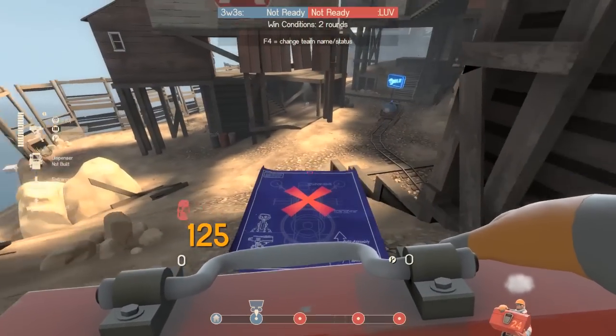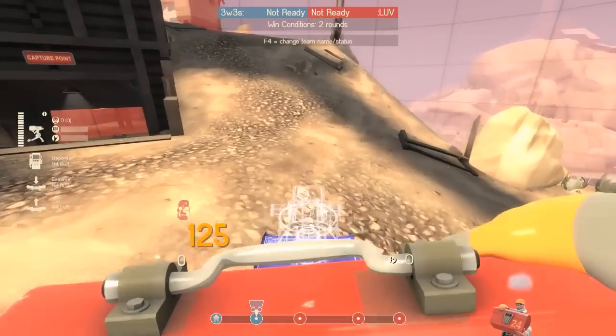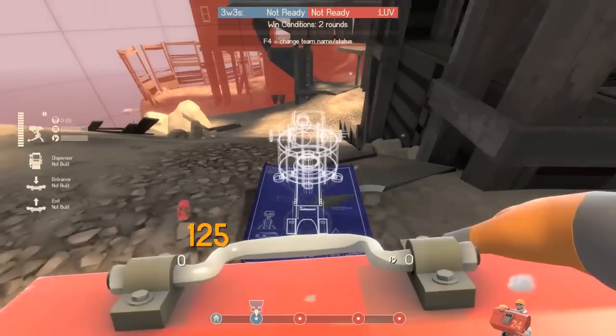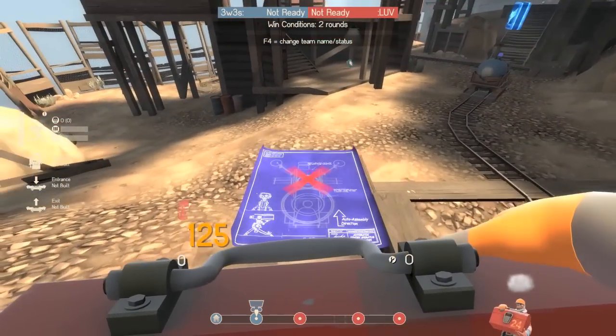If you didn't happen to get the gun, or the gun goes down too early, if your dispenser is visible, take that with you instead. It's very valuable for setting up on the next point since it gives you all that metal. So yeah, just make sure you come over here and then drop your gun in the next spot. We'll go back to Spodes for those spots.